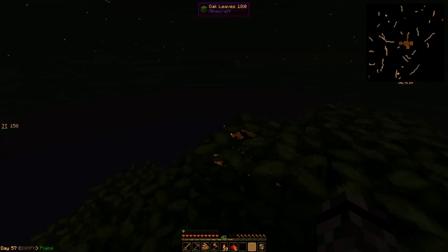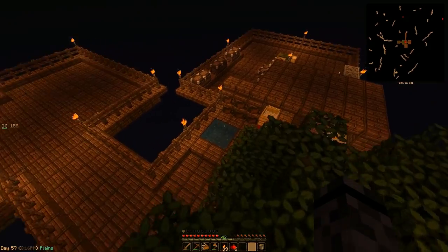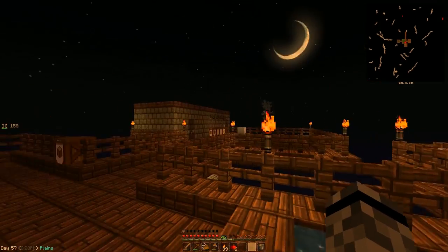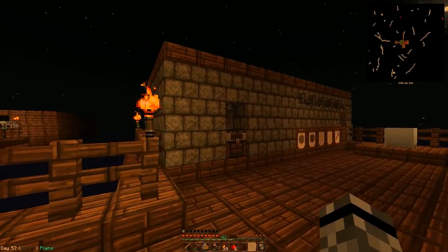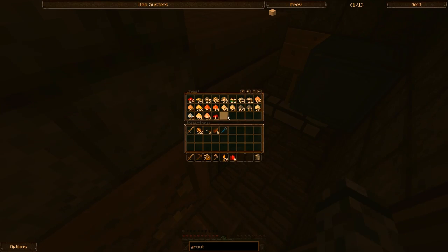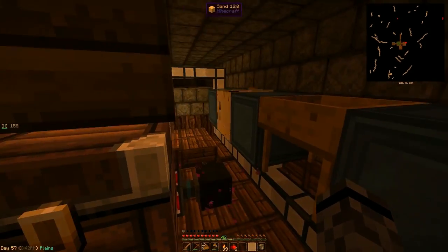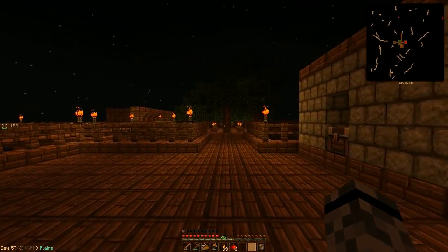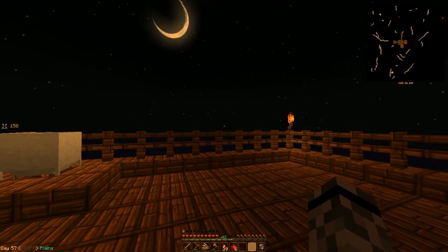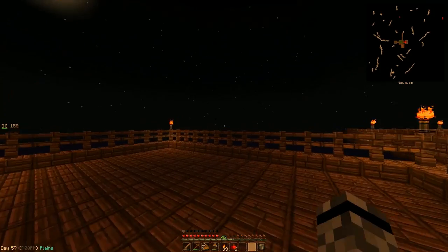Hello everybody and welcome back. I had a few options for what to work on next, and I decided on Tinkers Construct. We have this awesome automation system set up sifting our dust, sand, and gravel, and it would be kind of cool to double our ores. It's not strictly necessary since everything is essentially free, but Tinkers offers some really cool tools and items.